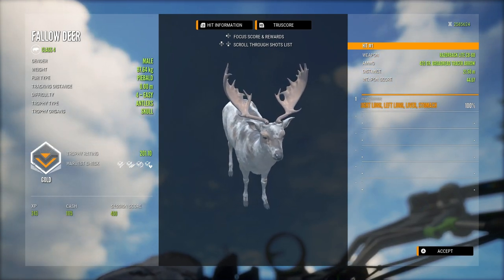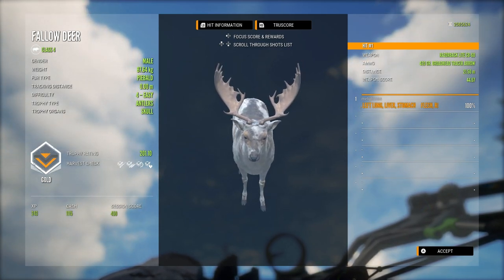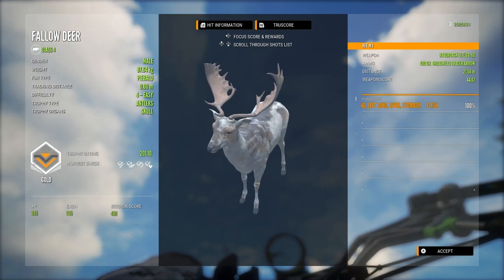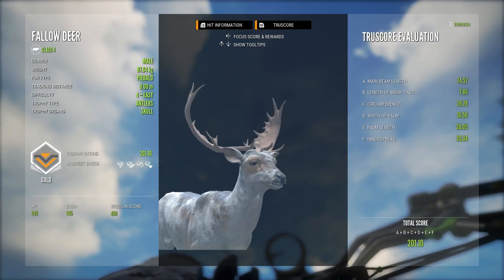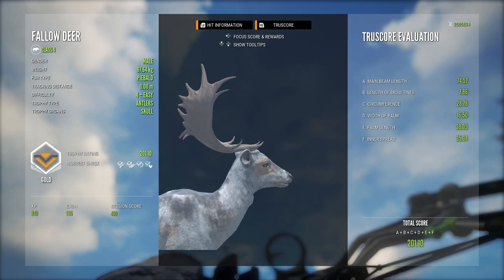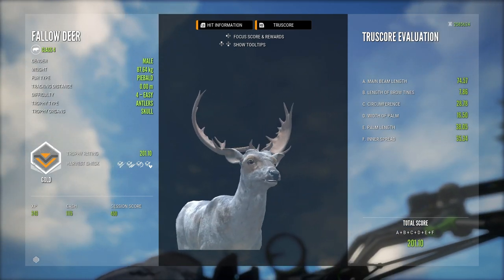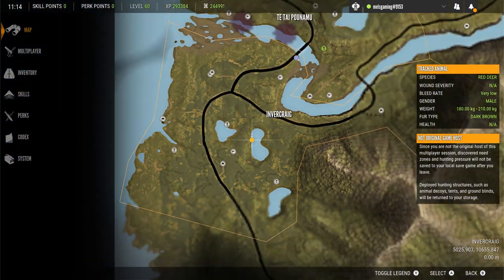He is a gold at 201.10 — what an absolute beauty of a piebald fallow. I also took him with the same bow I just took the melanistic with — I hadn't even changed my loadout. I literally shot the melanistic, took all the pictures, then jumped back into my map and came to this zone around this lake and saw this guy standing there. I still only had the bow, so I just took him straight away. What a cracking buck.